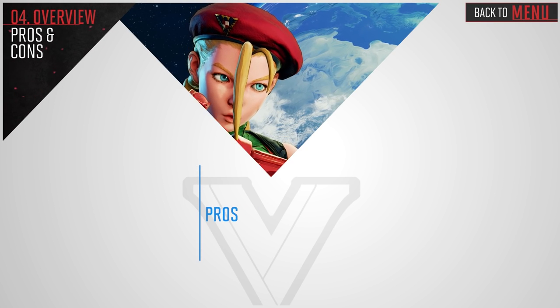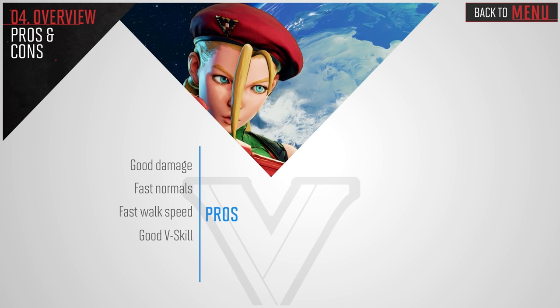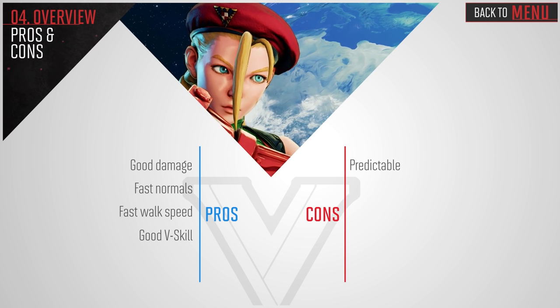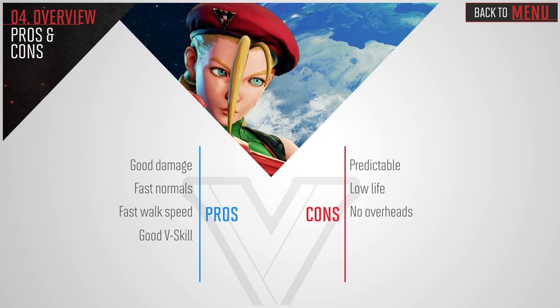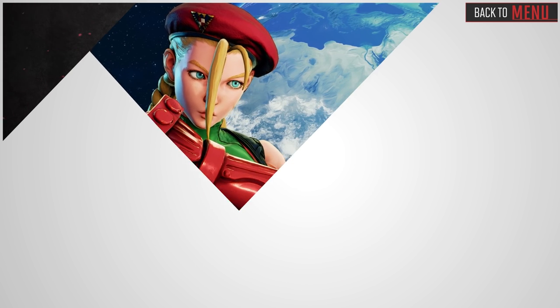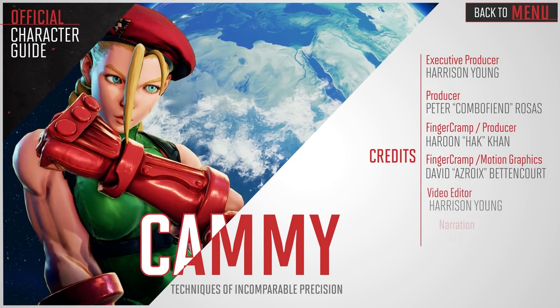For a quick recap: Cammie has good damage, fast normals, fast walk speed, and a good V-Skill. She can be predictable if you don't mix it up enough. She has low life, no overheads, so forcing a throw is a must, and she has a hard time versus defensive characters. Thanks for watching — click character select at the bottom to check out the rest of the cast.